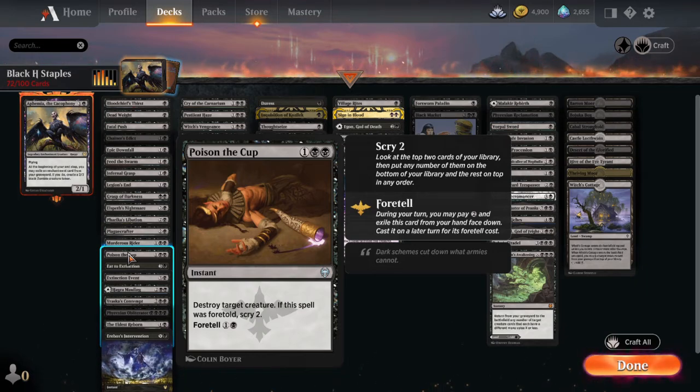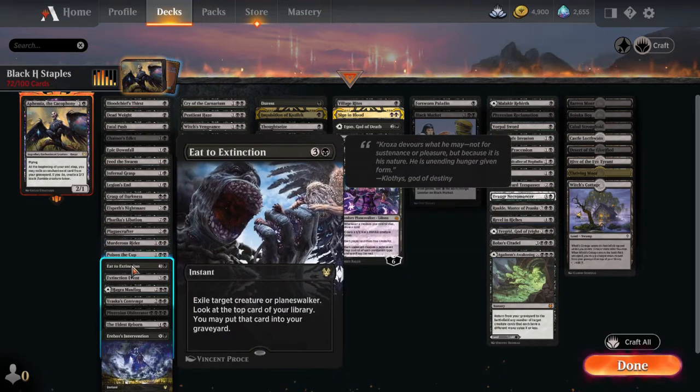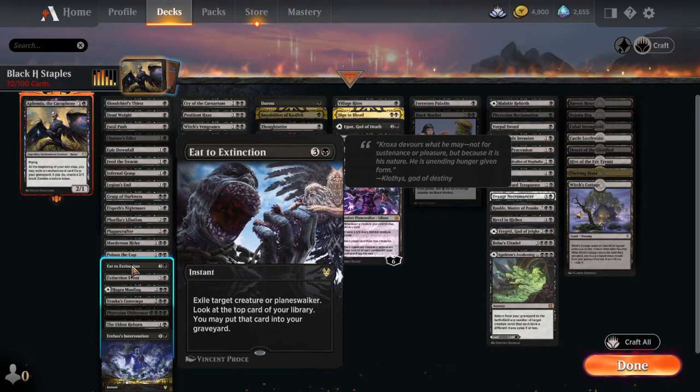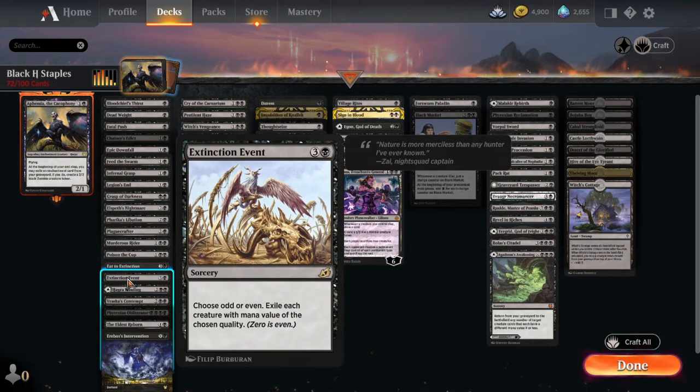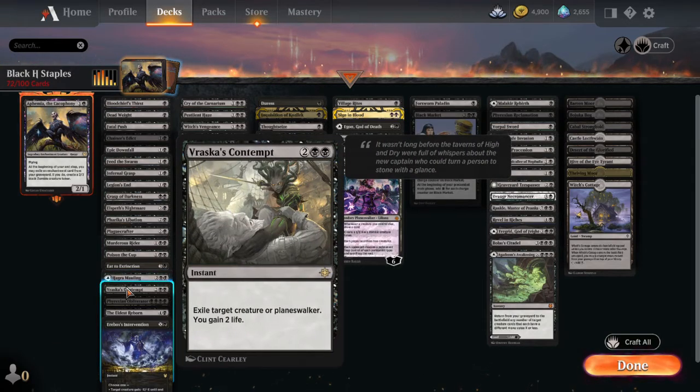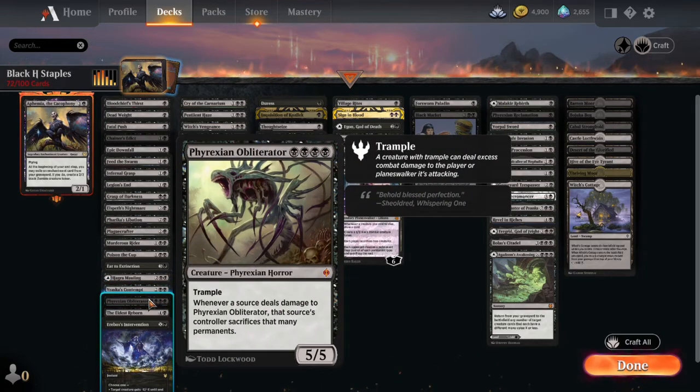Poison the Cup can be foretold — destroy target creature and scry two if it was foretold, so if you're hurting for mana it can still fit in where needed. Eat to Extinction exiles target creature or planeswalker, then lets you look at the top card of your library and put it in your graveyard if you want. Halgrim's Mauling costs one less if they control no basic lands and doubles as a land. Vraska's Contempt exiles a creature or planeswalker at instant speed and you gain two life. Phyrexian Obliterator is a 5/5 trample for four — whenever any source deals damage to him, that source's controller sacrifices that many permanents.